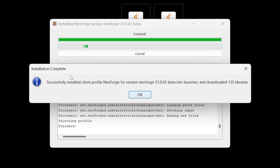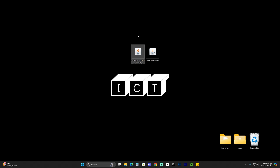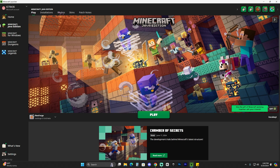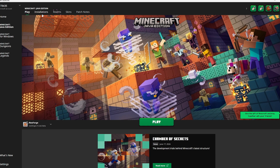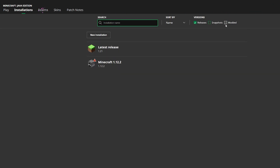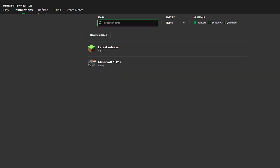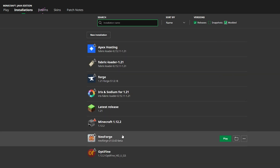Once the installation completes, it will say 'Successful install' — go ahead and click OK. You can even delete the NeoForge installer now. All we have left is the Ore Excavation mod, which we're going to add into our mods folder. Open your Minecraft launcher and if you installed NeoForge properly you should see it selected automatically. Head over to Installations and make sure you have 'Modded' selected, because without that you won't see NeoForge listed.